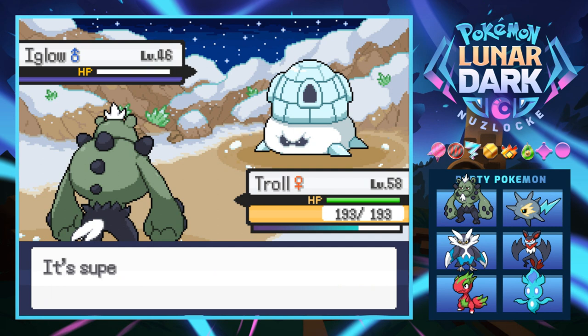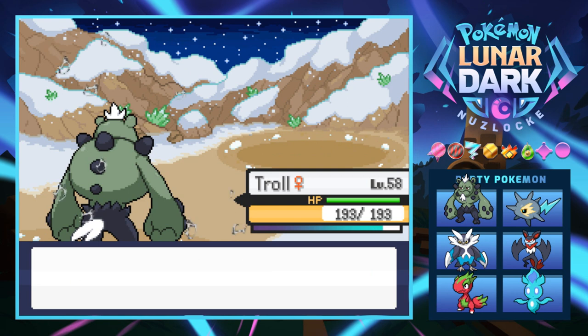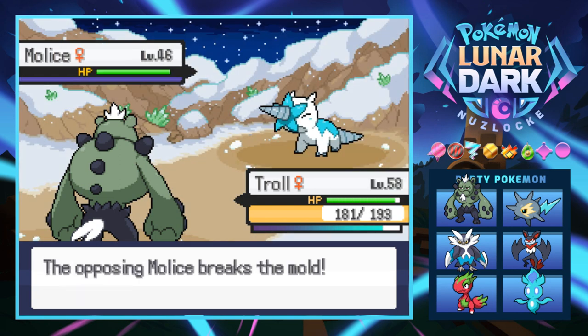Freaking Igloos — these things don't even glow, why is that your name? Oh, this one doesn't have Sturdy, they have an alternate ability, which is kind of cool. Thank you for not having Sturdy — that makes my life just a little bit easier. Next is a Mole Ice. Not a whole lot of variation on these ice types — these things even have Mold Breaker.